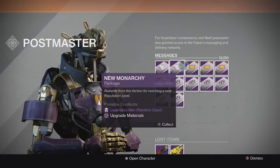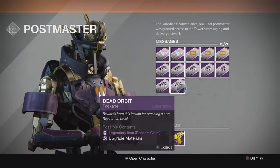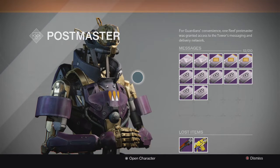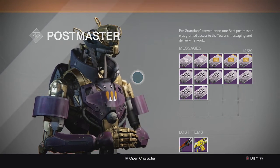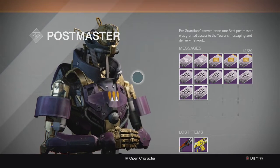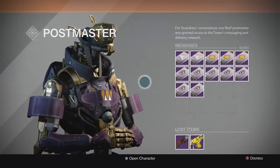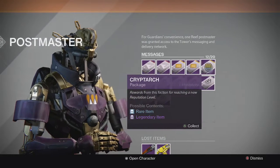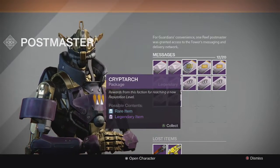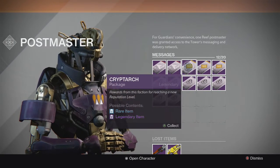We got a couple New Monarchies, 3 Cryptarchs, and 7 Dead Orbits. We're looking for a faction ship or shader and maybe some other cool stuff we can possibly get out of these. I'm going to get into it and let's see what we get. I'm going to open up the Cryptarchs and also open up some of the engrams I get out of these, hopefully get some legendaries.